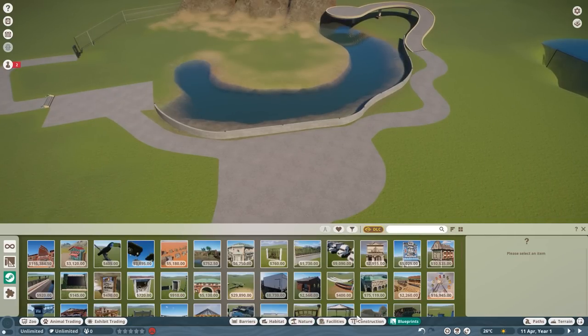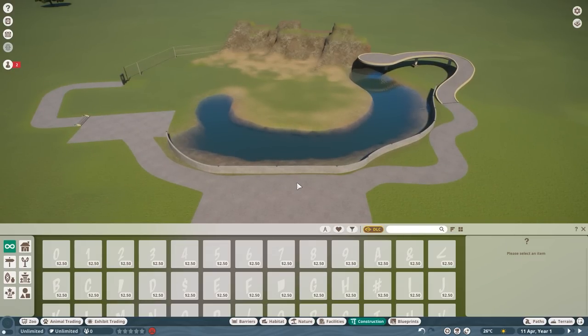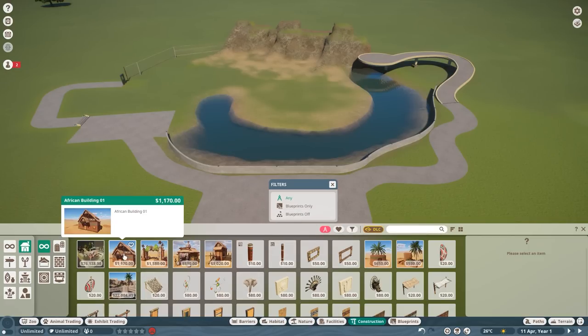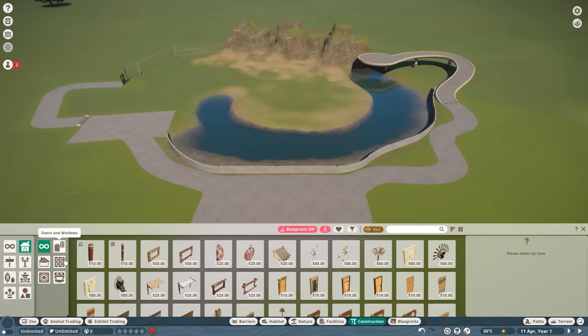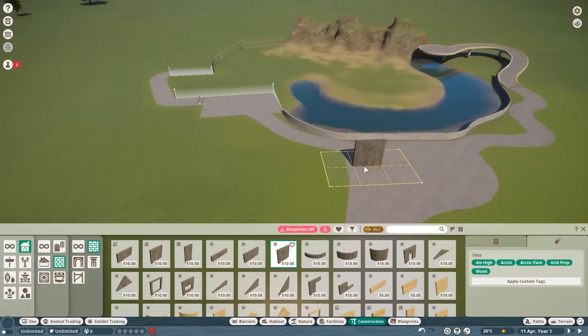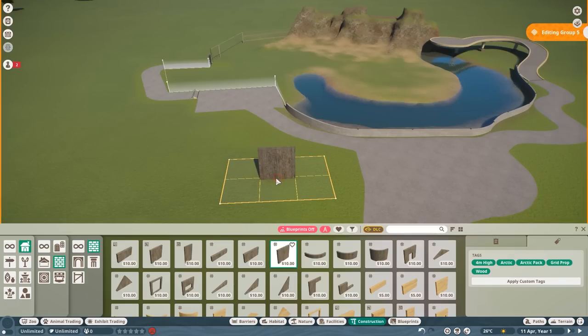If you want to build yourself, go to the construction menu — this is going to be your playground. When it comes to building, there's one major thing to know about how Planet Zoo functions: there are two different variants of building. I'm going to disable blueprints right away in this menu — just hit 'blueprints off' and it will show you only the pieces. In the wall pieces segment you'll notice a little icon on the left-hand side that looks almost like a hash key — this means these pieces work on a grid.